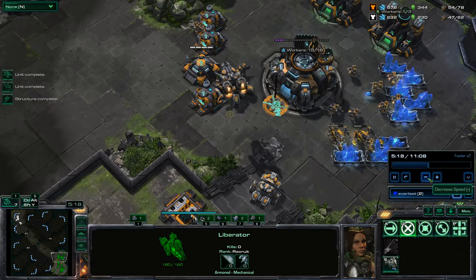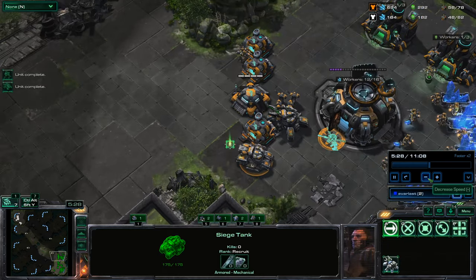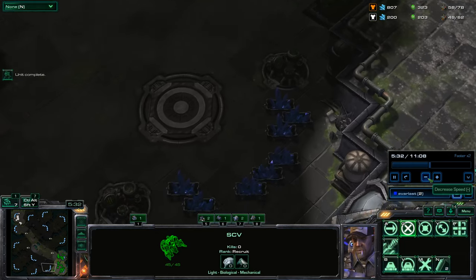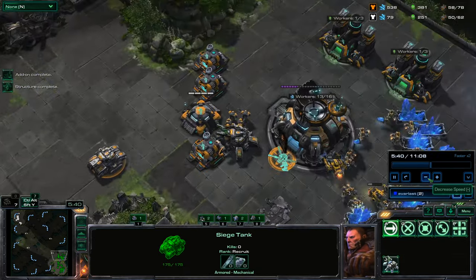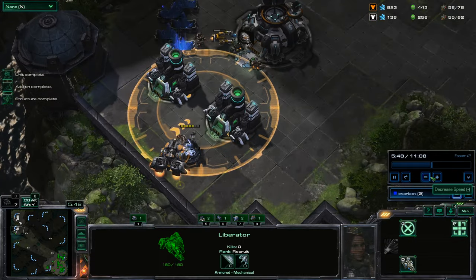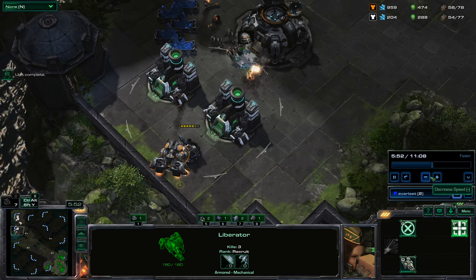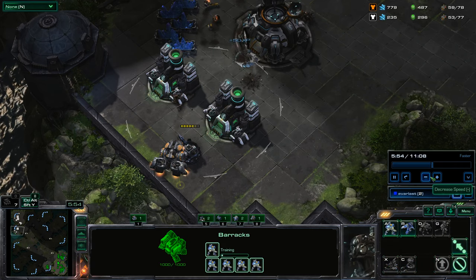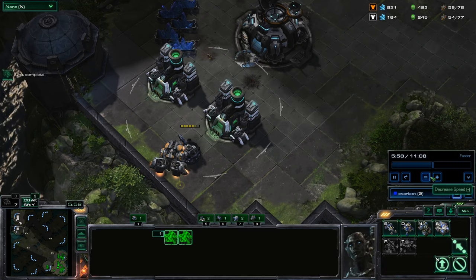You don't want to attack into that fortification because he'll trade favorably. But he does go for a relatively quick liberator. This is kind of an interesting play, because he does well with it. He sets it up and my anti-air turret is building there — the first thing it shoots is the worker building it. He gets kills off of it, and I'm not going to be able to finish that turret.